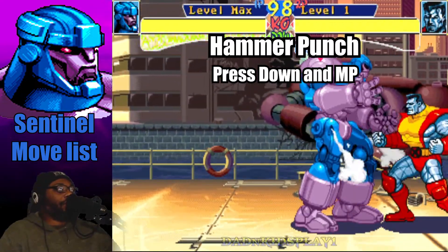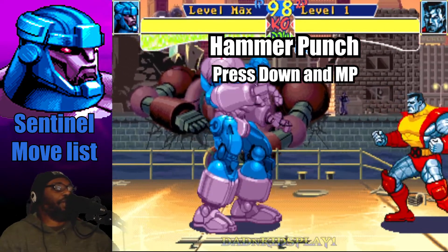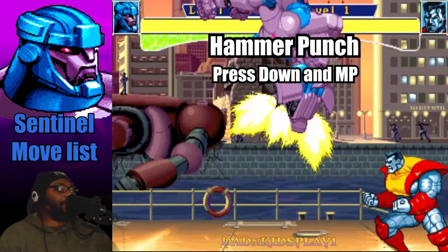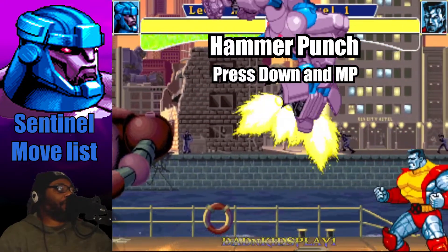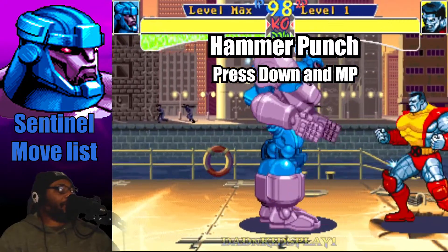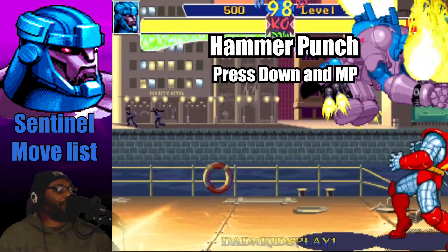Just to reiterate — you can do the down and medium punch in the air and delay it to throw off your opponent and mix up the timing. Just hold down and press medium punch a little longer to do the delay.